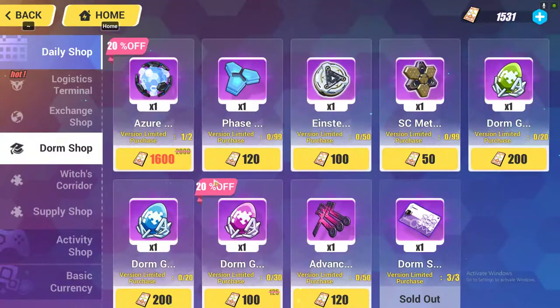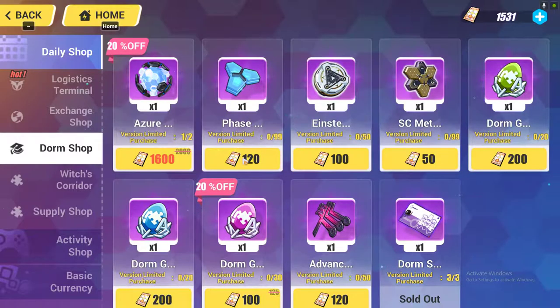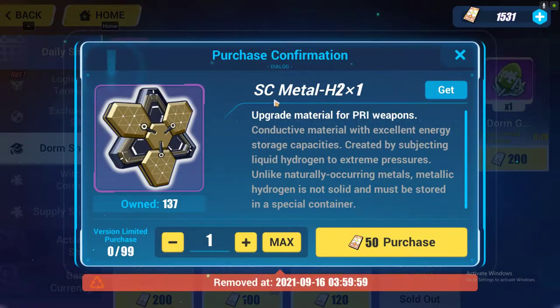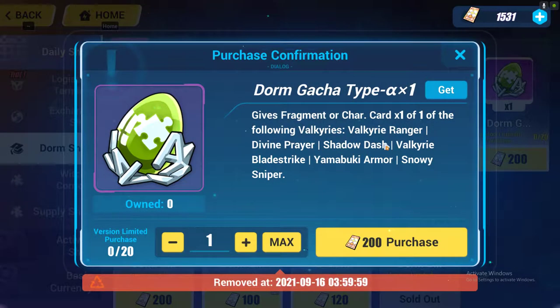This is the dorm shop. Once you enter the dorm shop, these are the materials you can get: two crystal lamps, 99 phase shifters, 50 Einstein torus, and 99 AC metal. These three materials are highly important for upgrading your five-star weapon to a six-star weapon. There are also eggs which contain cards, and different eggs will have different types of cards corresponding to different valkyrie characters.